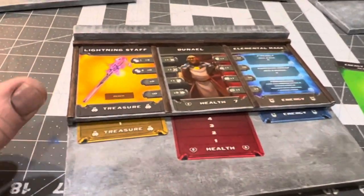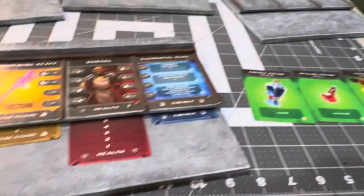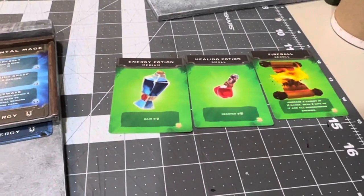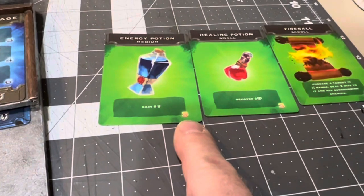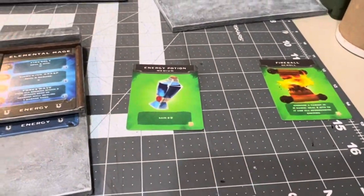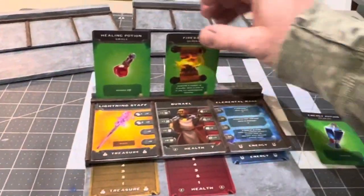I just don't want to lose any gameplay to having to organize those cards and keep them straight. And then, as you are killing monsters, you might be earning some treasure here, and trade your treasure points for different treasures that are available. As you earn these, you also have a place to put your treasures up here too.